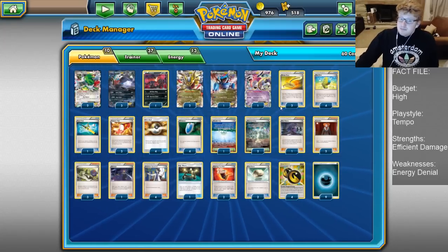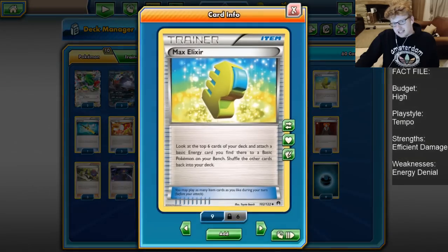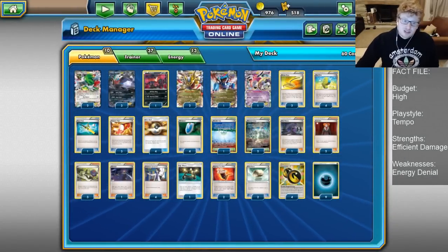We have our own Hoopa for Scoundrel Ring so that we can get the right Dragon for the matchup, as well as a couple of Darkrai. Maybe even Shaymin for that good old setup ability to get us drawing into more cards. We do like to start hitting Elixirs quickly, Ultra Balls obviously, and hitting our tools is important too. So Shaymin helping out for that is excellent. The one non-EX we're playing in the deck is going to be Yveltal.